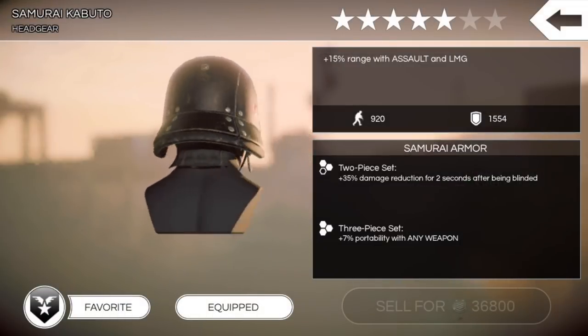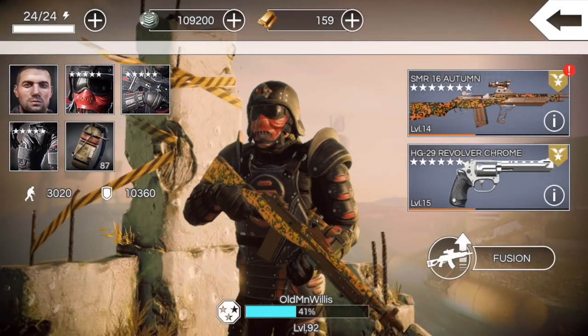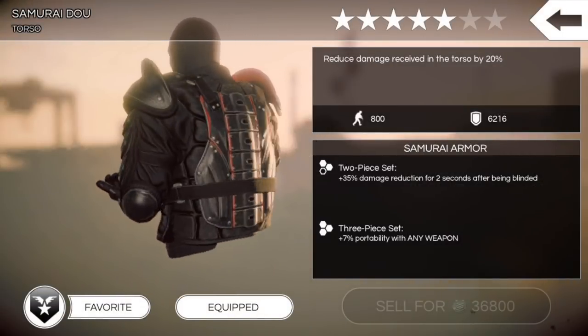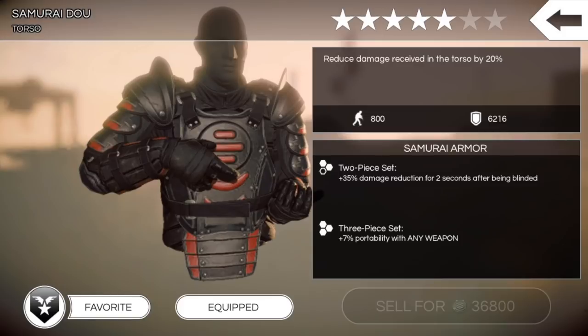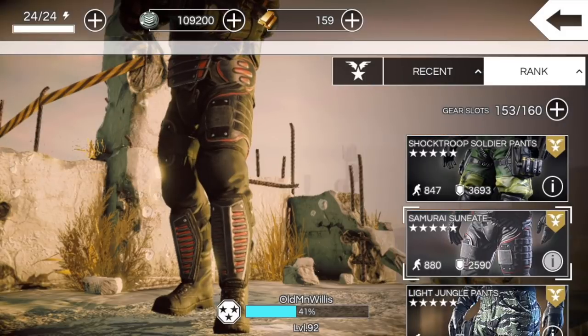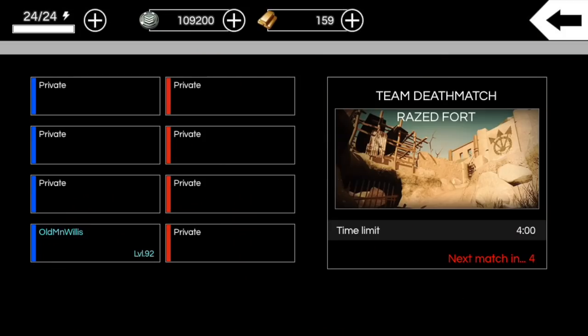I'll show you the gear real quick. Here is the 5-star headgear: plus 15% range with Assault and LMG. Then we got the Torso: reduced damage received in the torso by 20%. Decent portability, but not great, and it is pretty good on defense. And here are the 5-star legs: plus 20% protection against SMG.